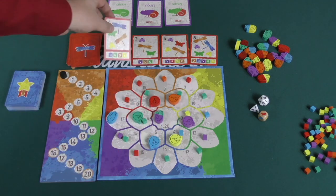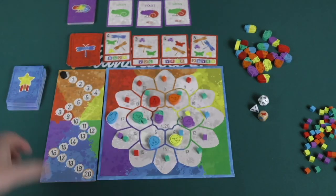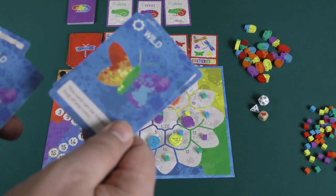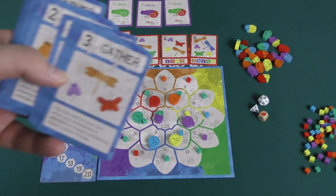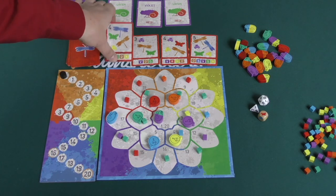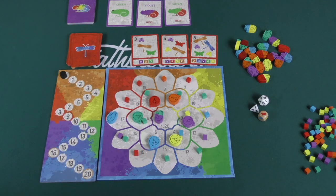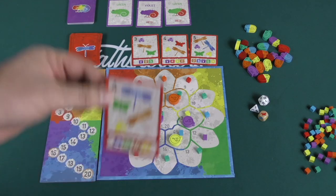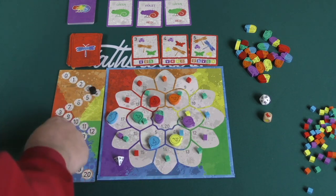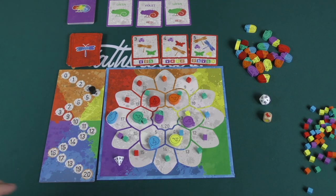Whenever you take one of these cards, you're also going to take one of these bonus cards, which gives you some sort of bonus — an extra action, the ability to hide from a predator, a wild bug of any color, or extra points at the end of the game. When you finish one of these achievement cards, that's going to be worth that many points at the end of the game, and you'll draw another card. You're also going to roll the four-sided die and move this marker that many spaces. Getting to 16 in a two-player game or 20 in a three- to four-player game will trigger the end of the game.